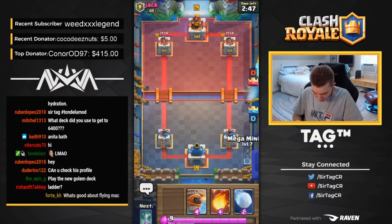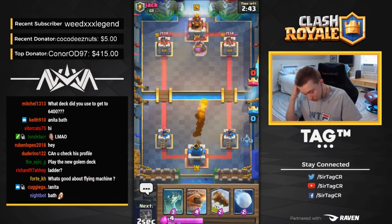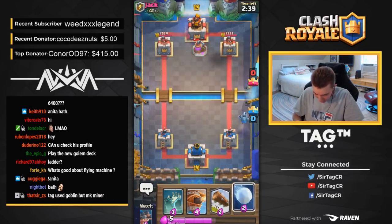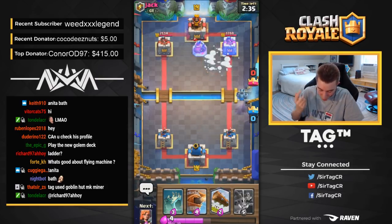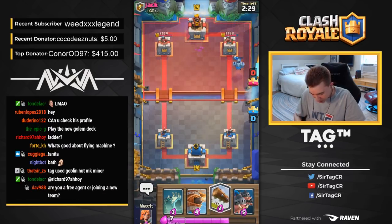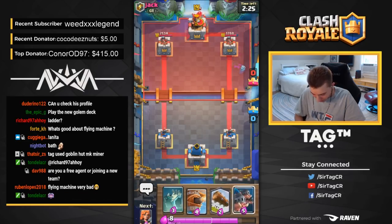Alright, we're playing against Jack GT. We're going to sauce out the Mega Minion in the back, but unfortunately he goes in for a Collector so we have to Fireball that immediately. We don't have our Royal Hog Riders anywhere in sight. The Giant Snowball only denies one Elixir from the Collector — not too solid. We do okay here though.